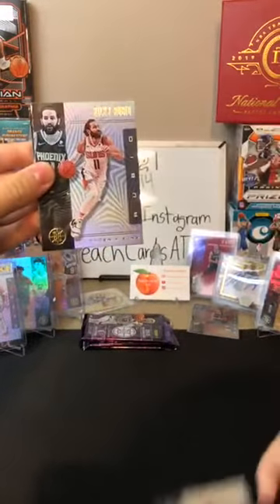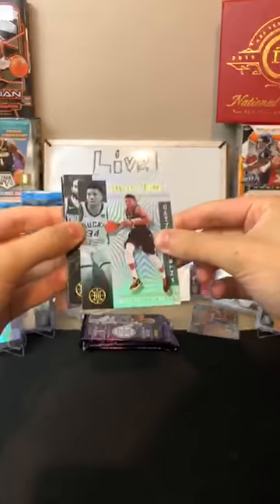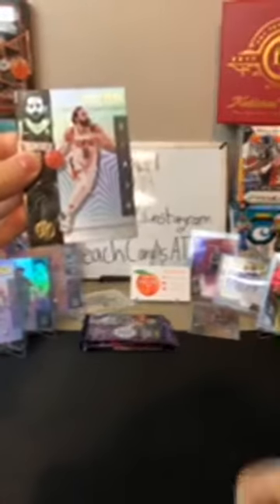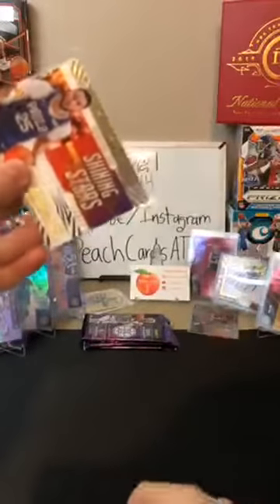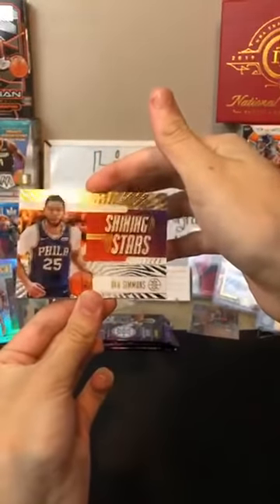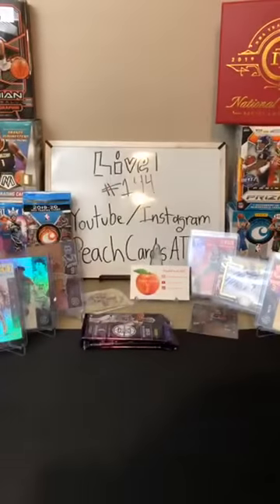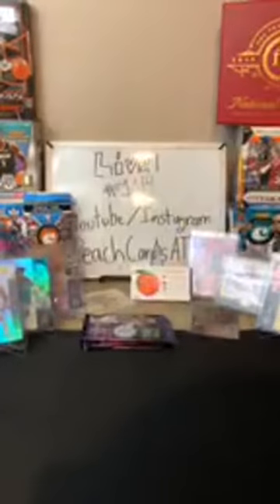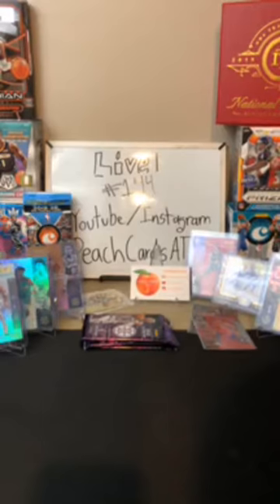Giannis for the Bucks! I'd like to see a nice Giannis — that's going to Jeff. Ricky Rubio for the Suns. A red to 99 — Tobias Harris 70 of 99 — there you are, 76ers. Nice one for Mike. Along with a Shining Stars of Ben Simmons for the 76ers — wow, two 76ers in a row, that's a nice card. Another one to Mike. Kyle Lowry for the Raptors. Along with a Nikeil Alexander-Walker for the Pelicans — another one there for Jared. Nice Giannis — Harris to 99 — and a Shining Stars of Ben Simmons acetate.